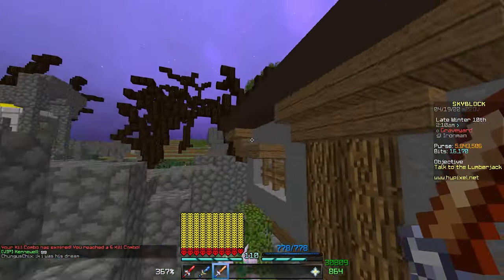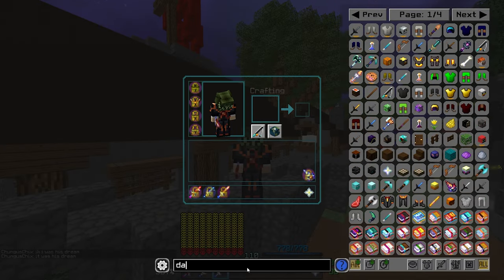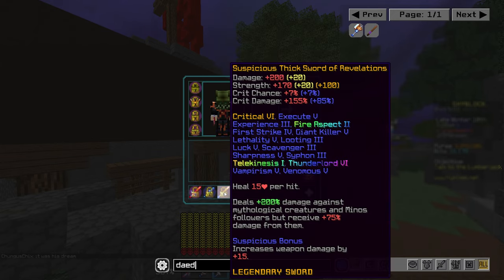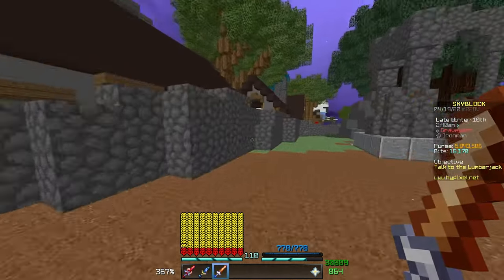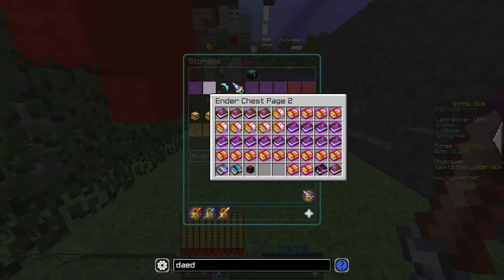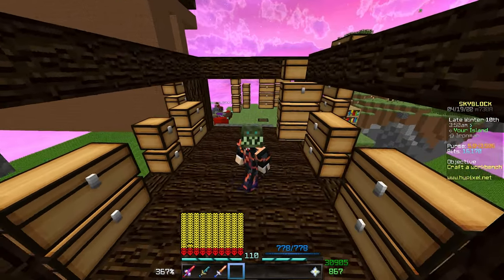We're only using this sword for a little bit - the second I get the Daedalus Axe we'll be switching to that, since it also deals double damage against mythological creatures and will be significantly better. I don't want to invest tier 6 or 7 enchants and fuming books into this sword; we're saving those for the Daedalus Axe. Just look at this chest - I am so ready for that Daedalus Axe.